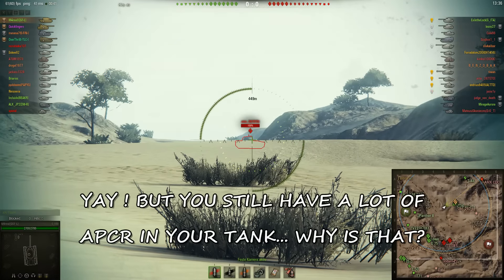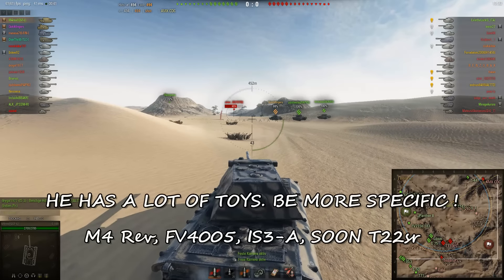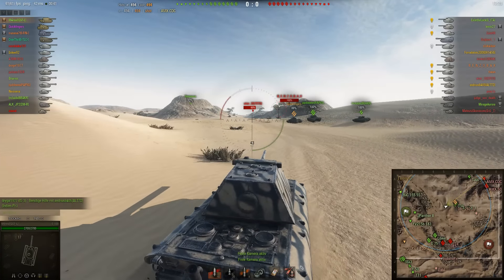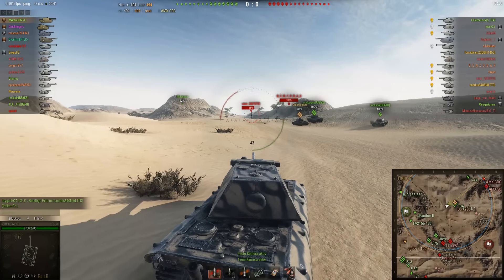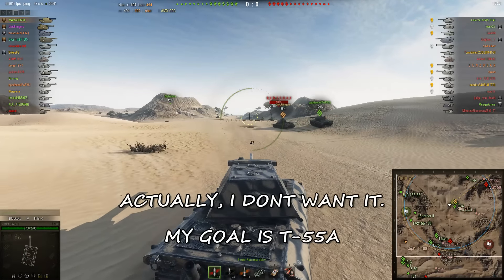Quickybaby, on the other hand, is using his new toy — the Object 260 in this game, which is the Stage 4 reward tank for the personal missions. It's like a beefed-up IS-7 with a 440 alpha, basically.